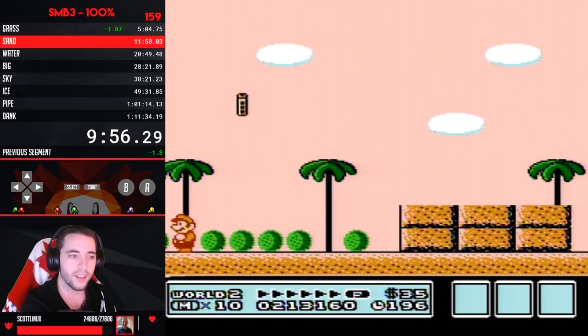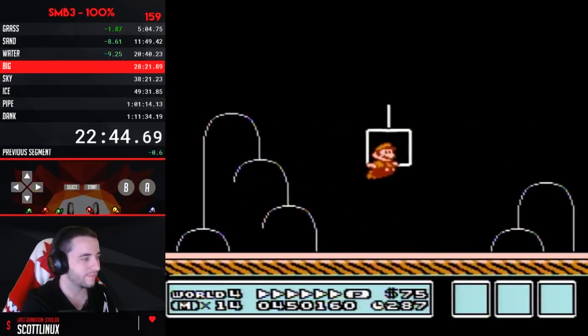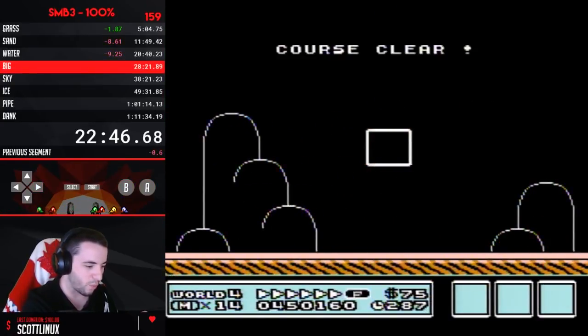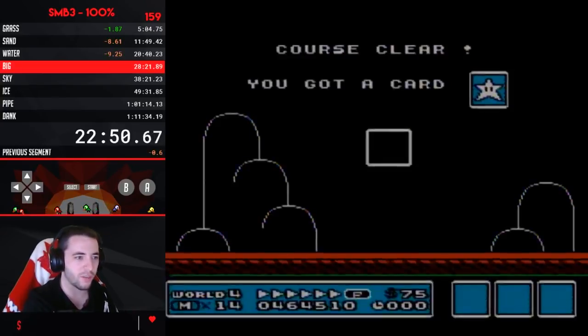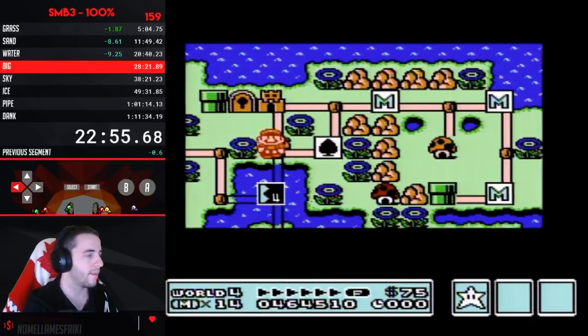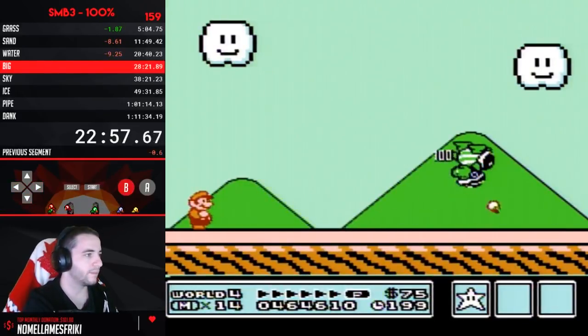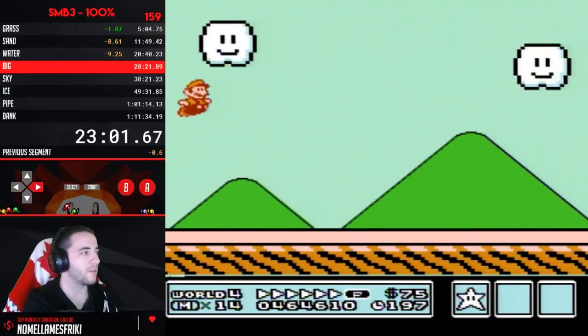It's so beautiful. So next world I use a P-wing — boom, right there. Then when I get to World 5 — boom, right there — warp whistle, music box, warp whistle, hammer. It should be only like four inputs to the right. Oh, that's right, I got the cloud for being in the world.